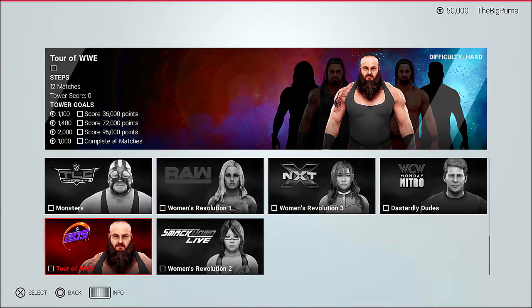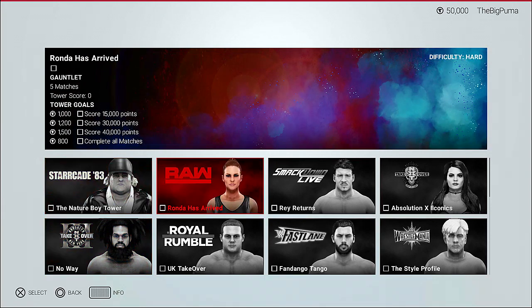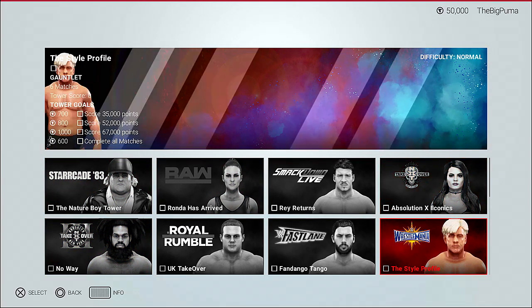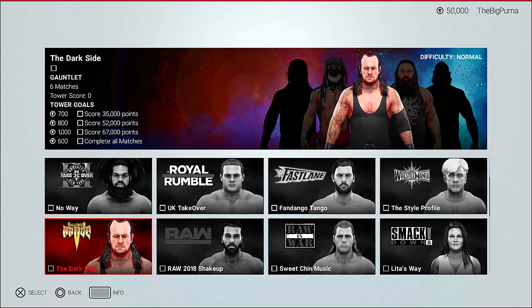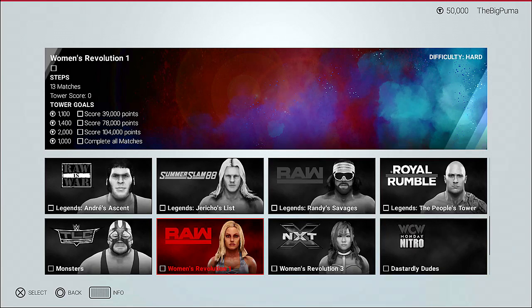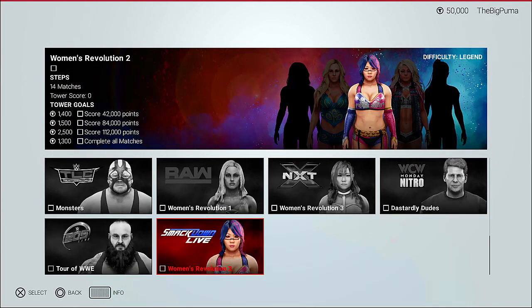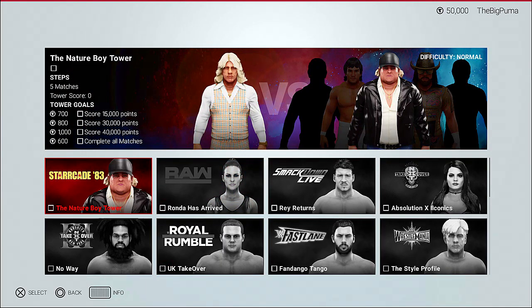We've got a lot of towers here. I don't think the Million Dollar tower is ready until the 9th — it is currently the 5th. We've got Starrcade 83, NXT Takeover 3, NXT Takeover New Orleans, Style and Profile, some old Smackdown and Raw Is War, Summerslam 88, Jericho's List, Women's Revolution, Triple H KO, and more. Today we're going to take on the Nature Boy tower.